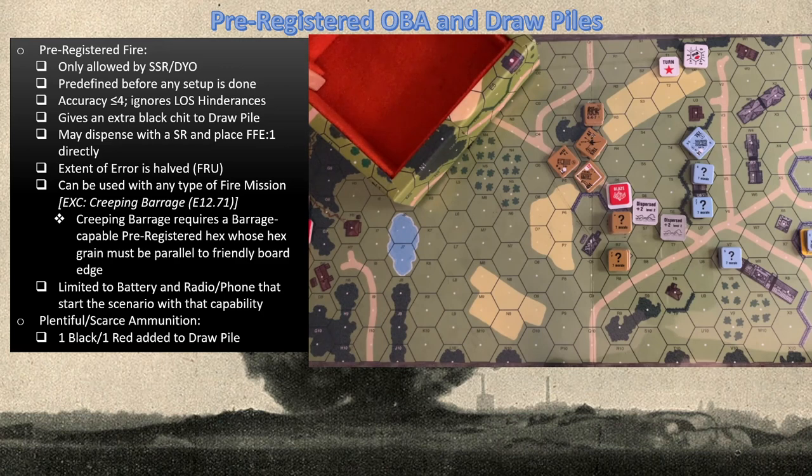For the Germans, the extra black chip means nine black and three red. You may dispense with a spotting round and directly place an FFE1. Any extent of error — should you roll a five or six for accuracy — is always halved and rounded up, so the most you'll ever be off is three hexes. You can use pre-registered fire for any type of fire mission including creeping barrage, though creeping barrage has alternate rules. Pre-registered fire is limited to the OBA and the radio that start the scenario with that capability — you cannot switch radios or batteries.